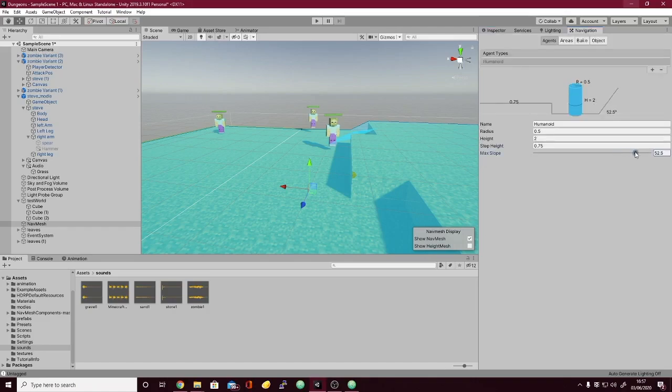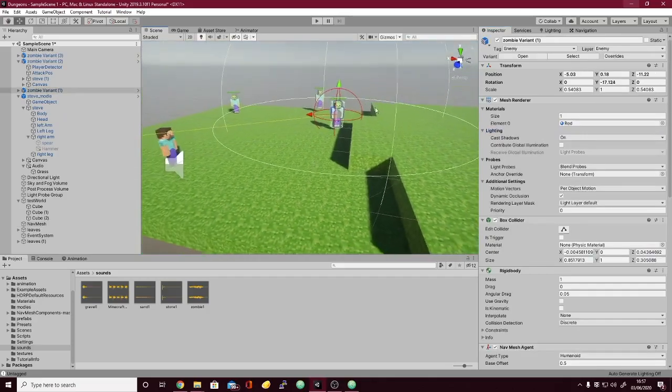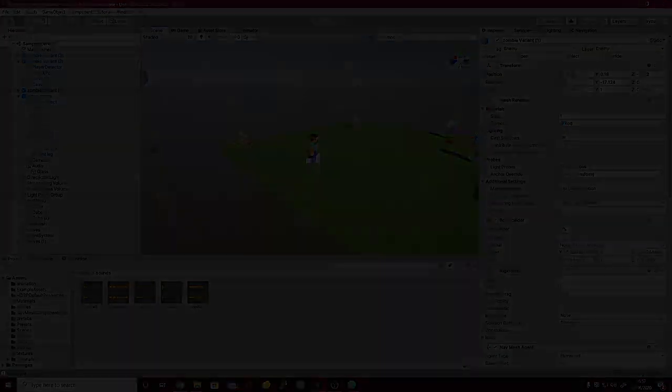When making the enemy AI, I decided to remake the zombie's AI first. By doing so, I could use what I learned from making the player's movement and implement it into the zombie's AI. I'm gonna talk more in-depth in the next video about the enemy AI and the modeling process for the models in my game.